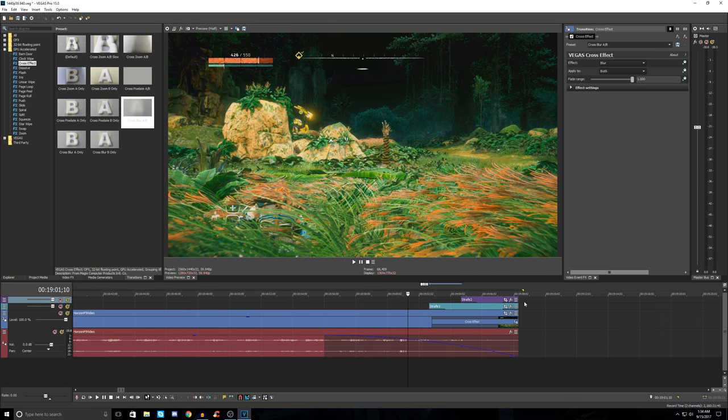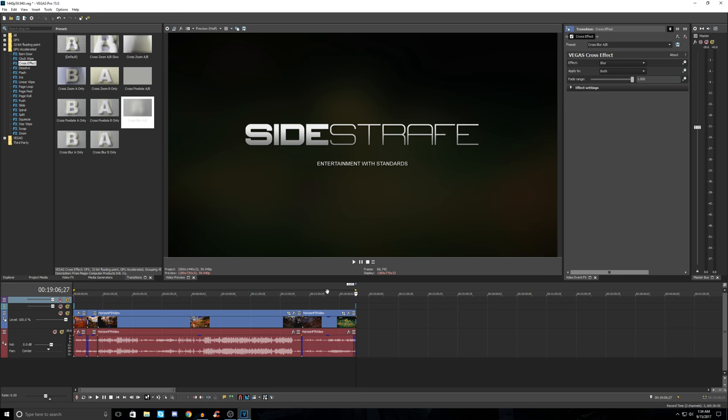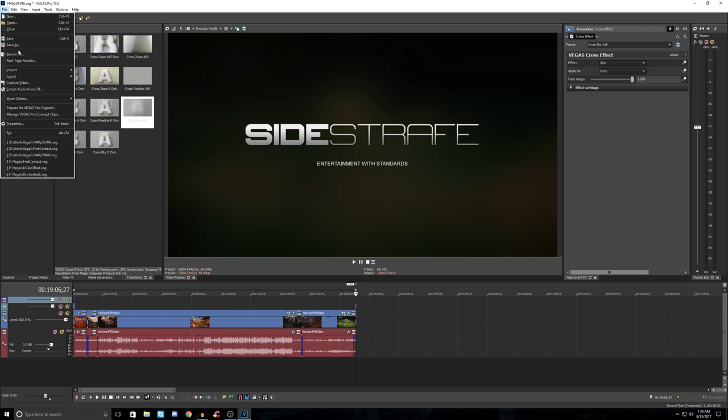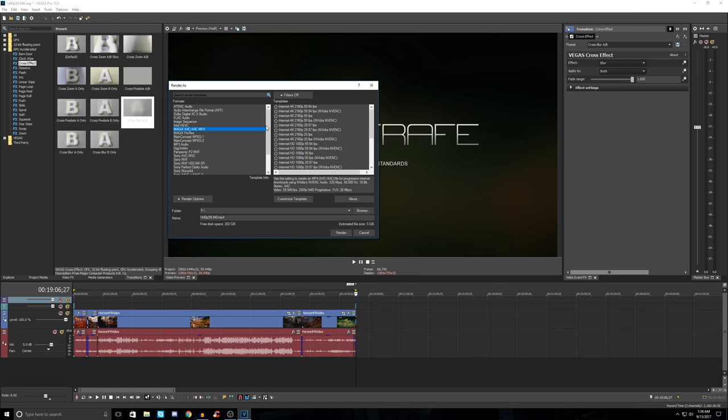This is going to be our render region, between these two triangles. Go to File > Render As. I've got filters on to show favorites, but you'll initially see a huge list of render methods, formats, and encoders. I'm going to recommend with Pro 15: Magix AVC/AAC MP4 — this does not exist in older versions of Vegas, at least not in Pro 13. The magical template here has NVIDIA NVENC listed. If you have an AMD video card it might be different — I don't know how well this software supports AMD. Pick one of these, click once, and customize the template.